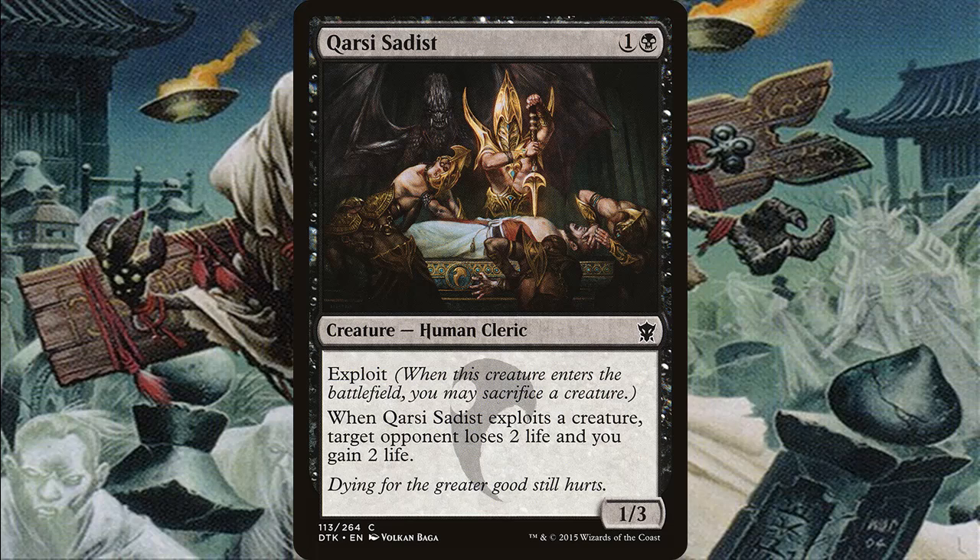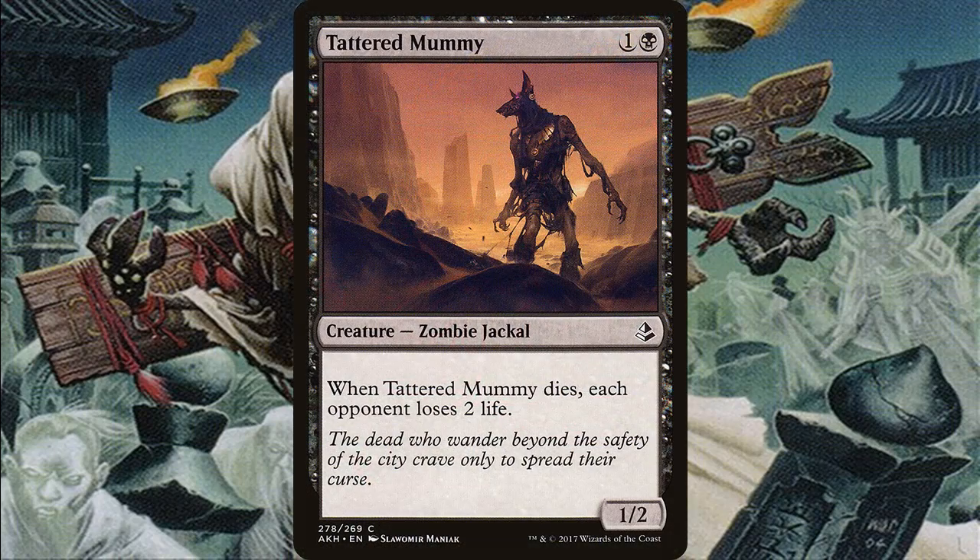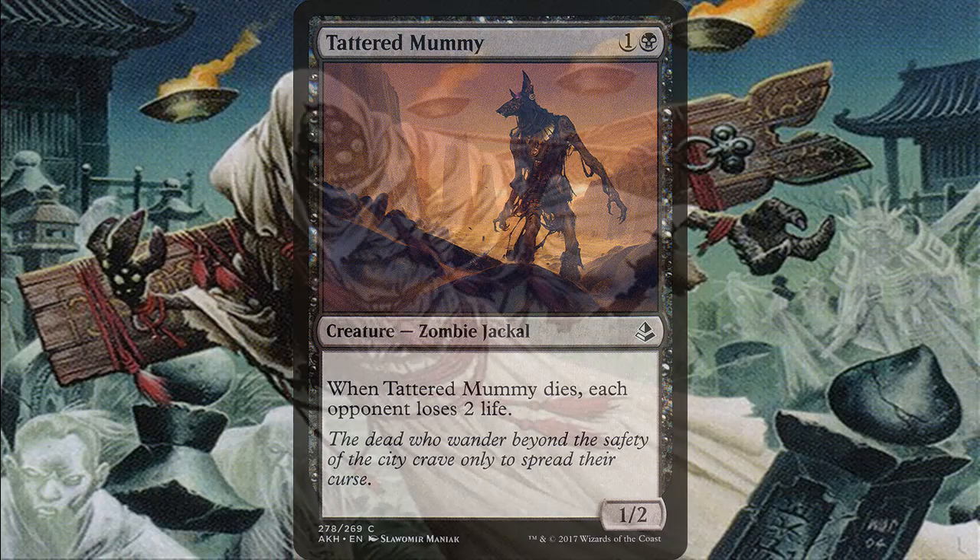Meersire is another aristocrat — when it dies, we get a 1/1 colorless Mirror artifact creature token. Orzav Enforcer uses the Afterlife mechanic, giving a 1/1 white and black Spirit token with flying, and it has Deathtouch too. Saltai Emissary, when it dies, gives a 2/2 manifest. Tattered Mummy is a really solid creature — when it dies, each opponent loses 2 life. This is one the opponents will hate most, because it quickly grinds away at their life totals. Yaroq's Fenlurker is like Burglar Rat but better — when it enters the battlefield, each opponent exiles a card from their hand, stopping opponents from doing what they want and punishing graveyard decks.